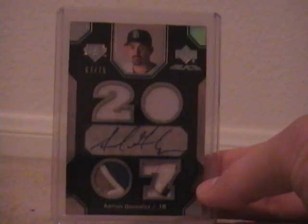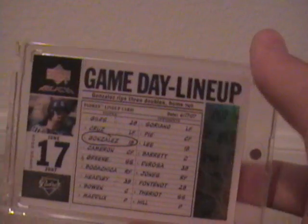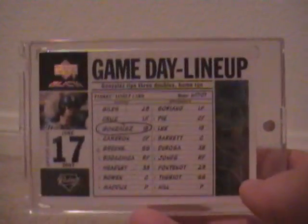Now for some higher-end ones. This is one of my favorite cards — Upper Deck Black. There are some pretty sick patches down there, looks like part of the P from Padres or something, and it's numbered to 75. I'll probably get another one or two since there's one available for pretty low buy-it-now right now. I really like Upper Deck Black as a product — the price tag was ridiculous but it was a great looking product.